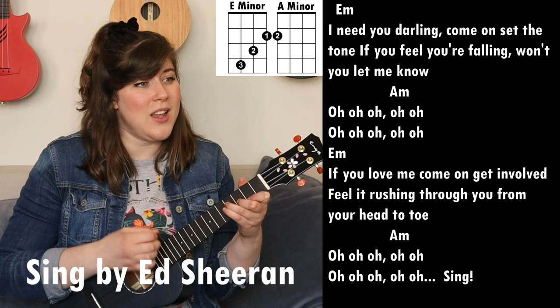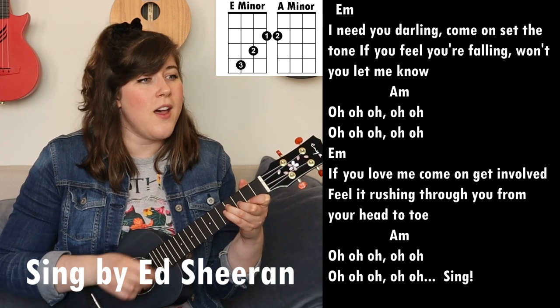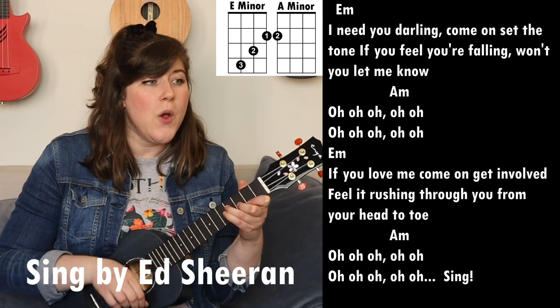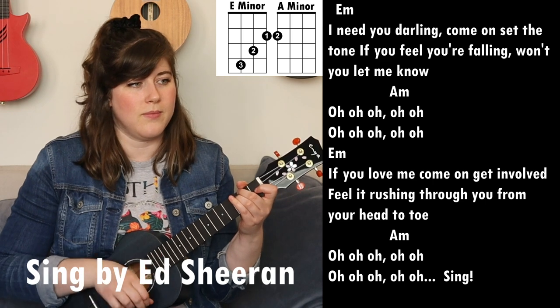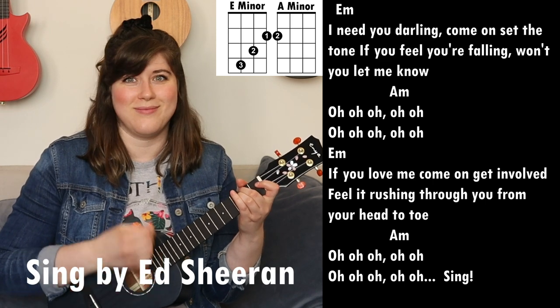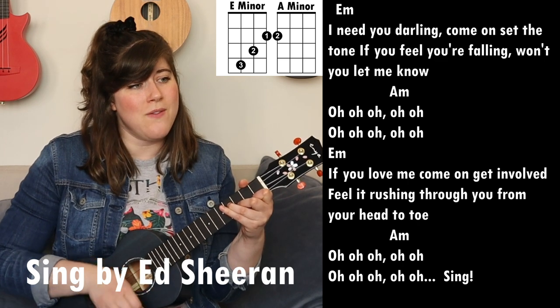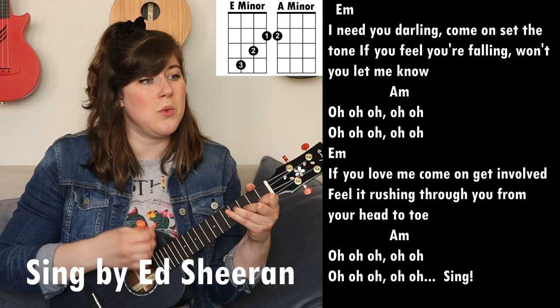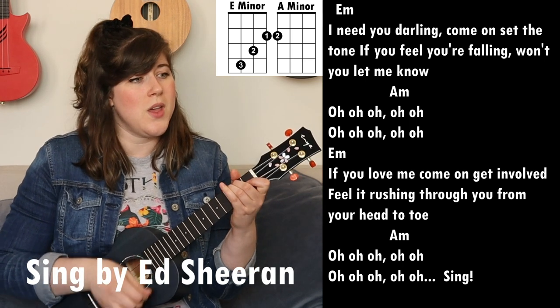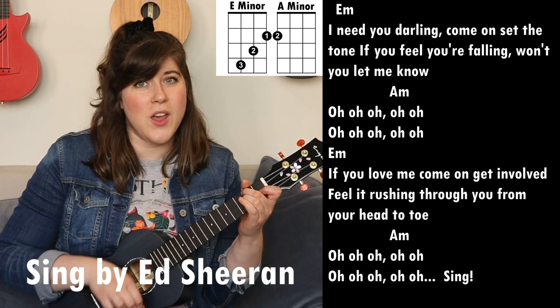There's also 'Sing' by Ed Sheeran, where we're only using E minor and A minor. I need you darling, come on, set your tone. If you feel you're falling, won't you let me know? If you love me, come on, get involved — feel it rushing through you from your head to toe.